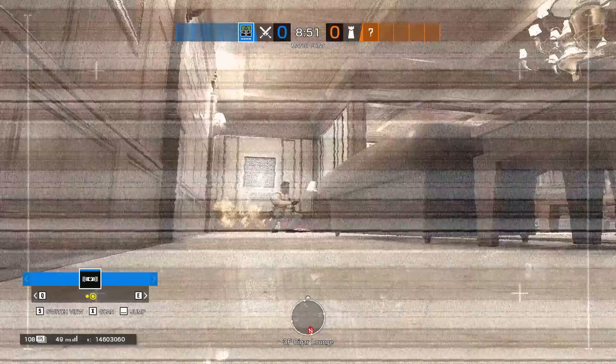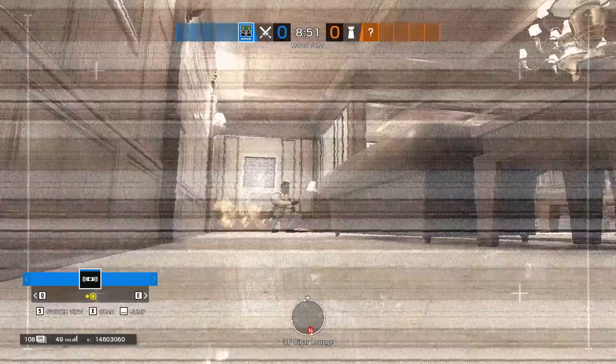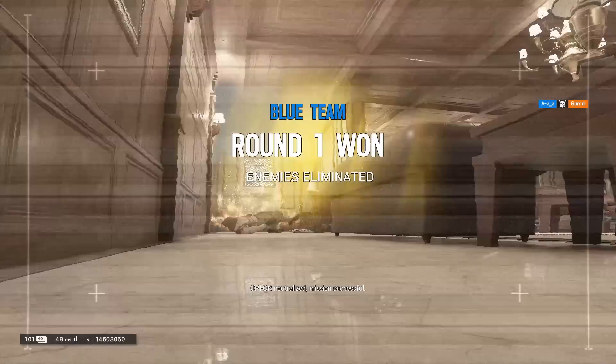Capitão: if you cannot reach the defender with a Firebolt, shoot the ceiling above them — the fire will drop down. This does not work with the smoke bolts.